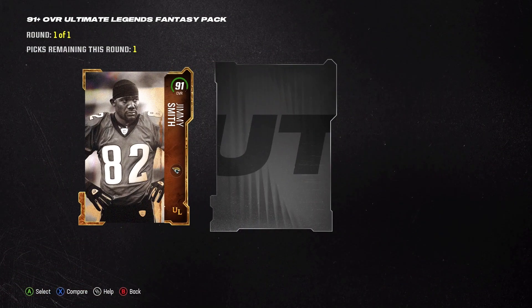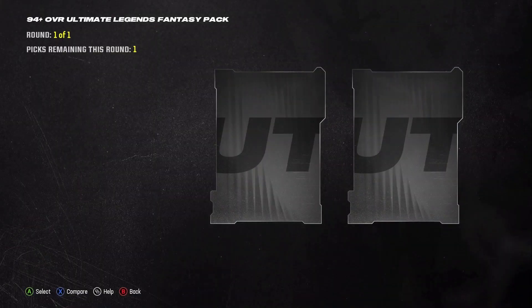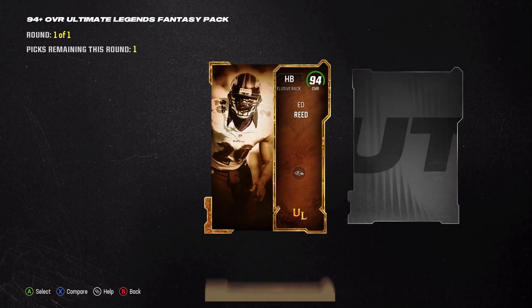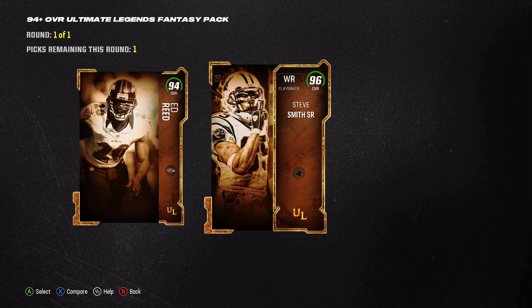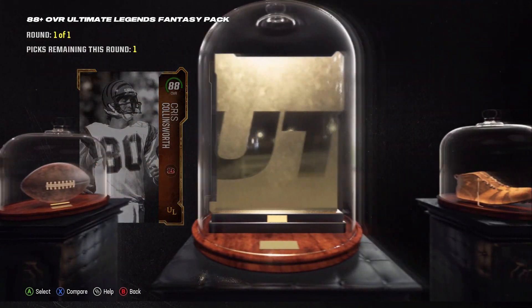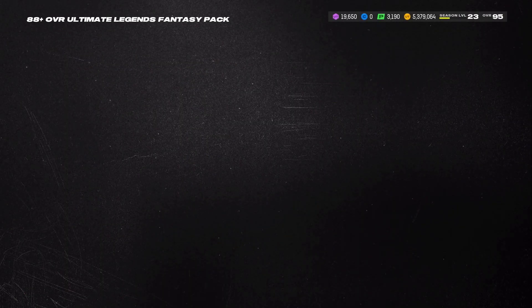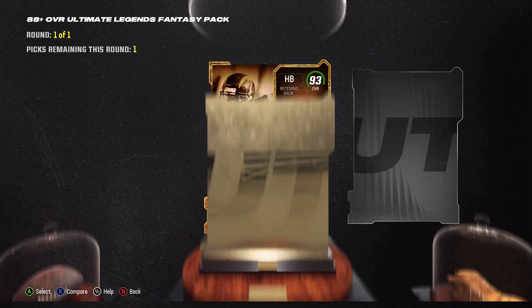Choice one of two — come on, give us a 94. We got another 91. Going into a 94 — let's see what we can get, give us plaques in the background. Nope — Ed Reed, there we go. Give me a new one. Okay, 96 Steve Smith. Give us a 91 at least. Nope — still need 88s for the set. So you can put your 88s into 91s, and your 91s into 94s for Ultimate Legends to be able to upgrade them.